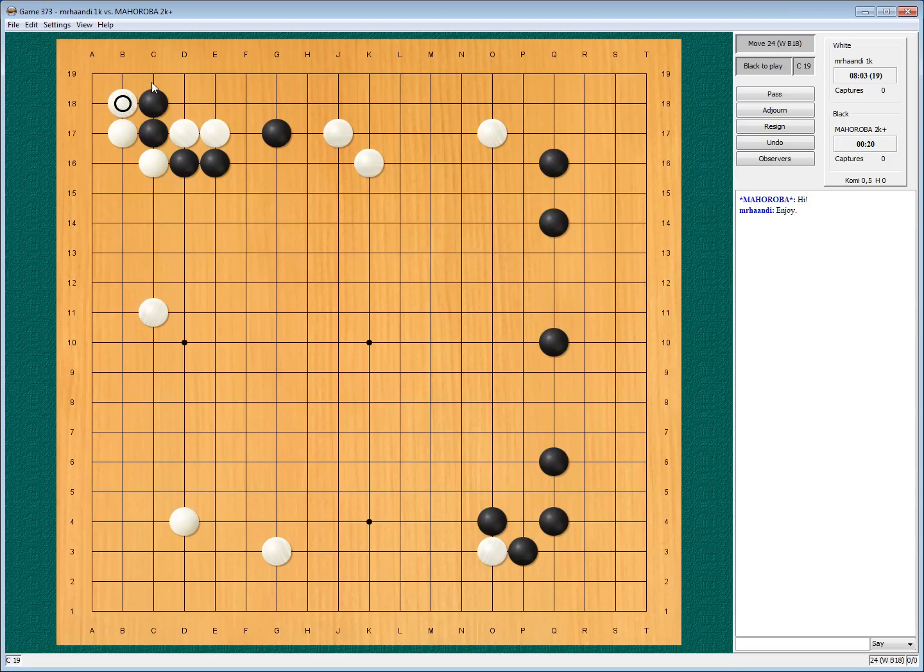He can hane, I will take the stones. He still has a weak group. Now he has some influence, so I will poke at his influence — or rather the cuts — and see whether I can... Well, attaching is too aggressive now that he has the influence.